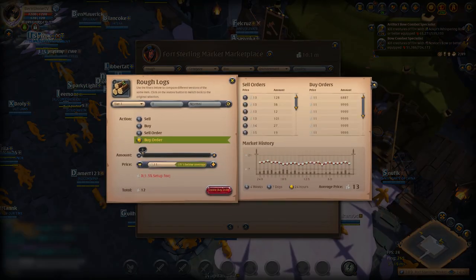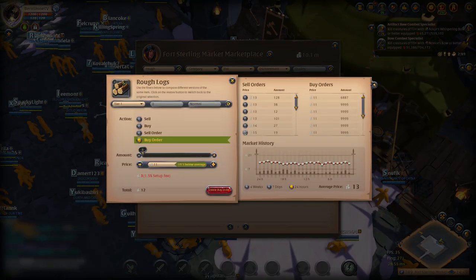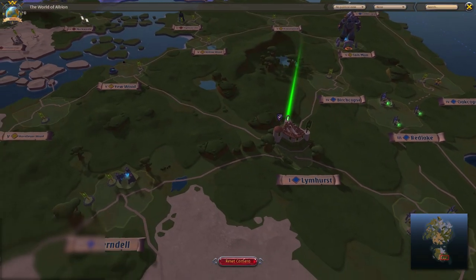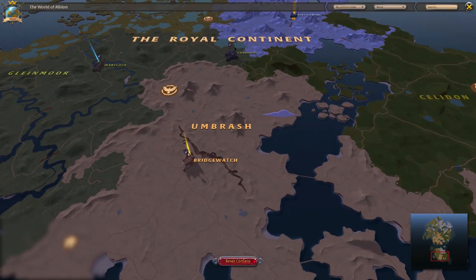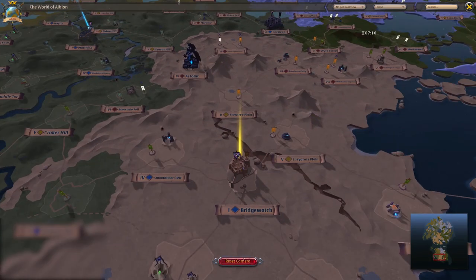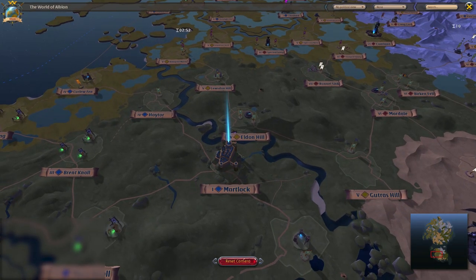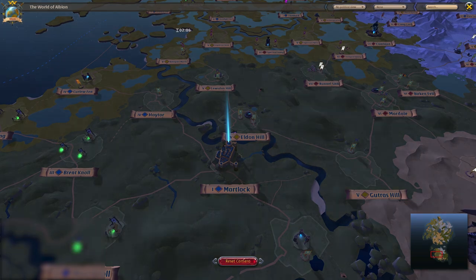Most of the time you can buy Rough Logs the cheapest in Limhurst, because the city is just surrounded with Rough Logs. You can usually sell them with the highest profit either in Bridgewatch or in Martlock. In this example, I saw an opportunity to double whatever I invested in Rough Logs by buying from Limhurst and selling in Martlock.